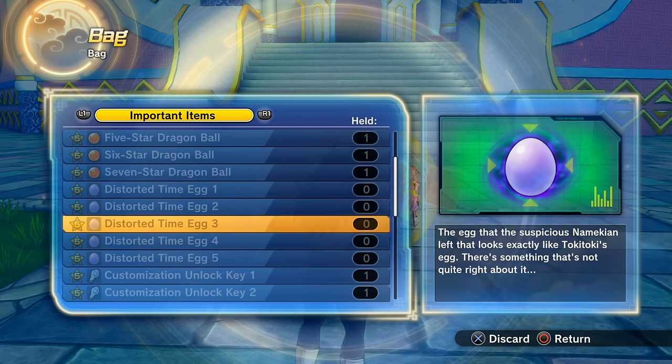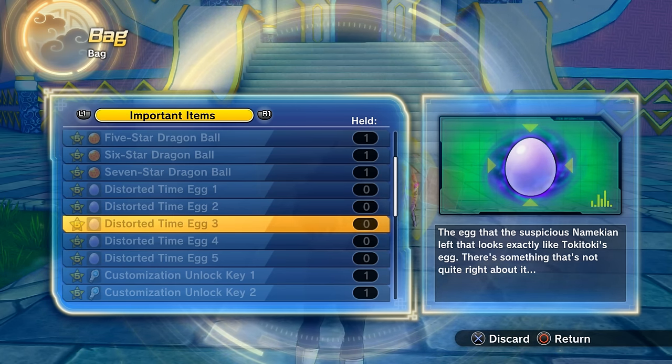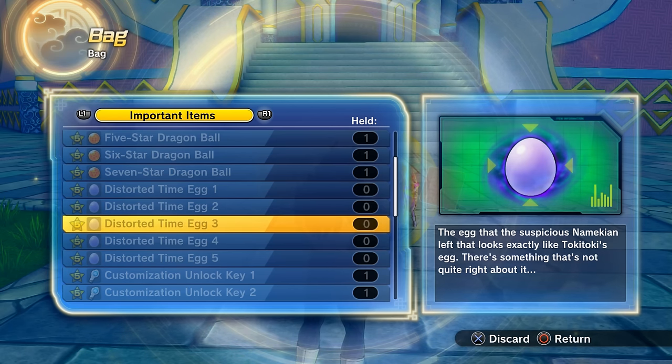Here's how to collect all five distorted time eggs in any order. For the Namekian Time Rift, clear the Guru missions either 7 or 14 times. After completing them, talk to Guru again and he'll give you the distorted time egg. Doing it 14 times total also lets you progress past level 80 and access Super Saiyan Blue and Super Saiyan Blue Evolution.